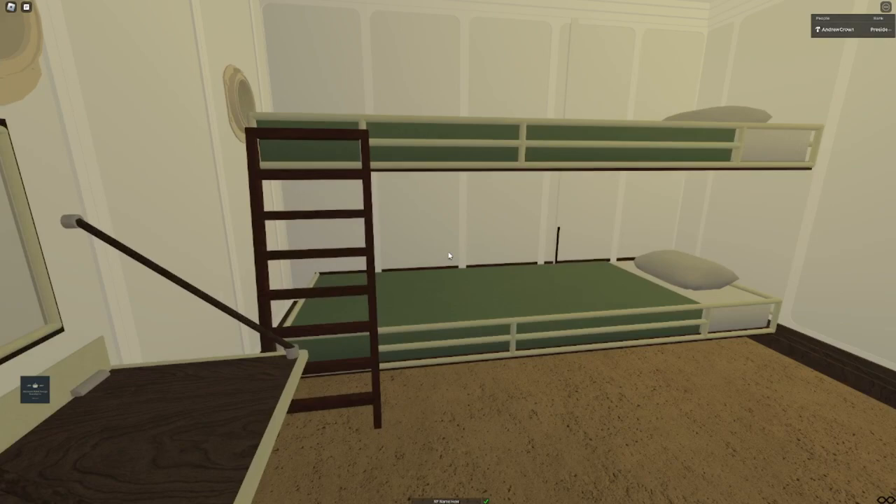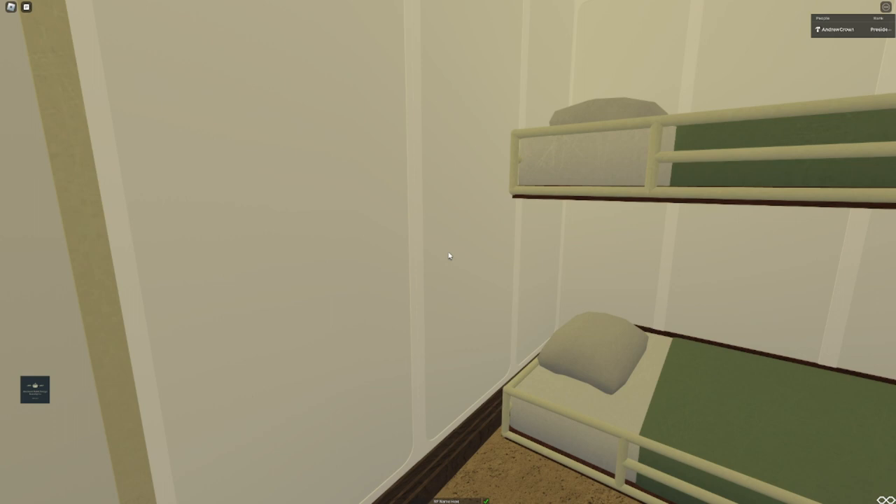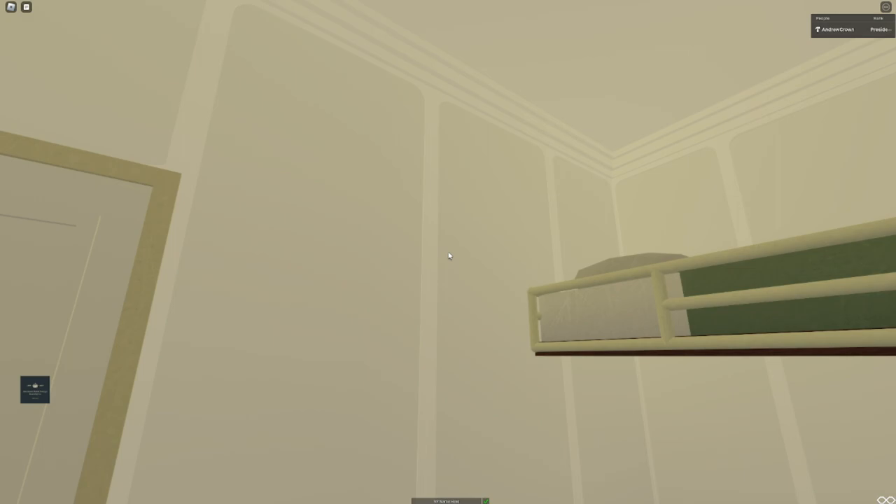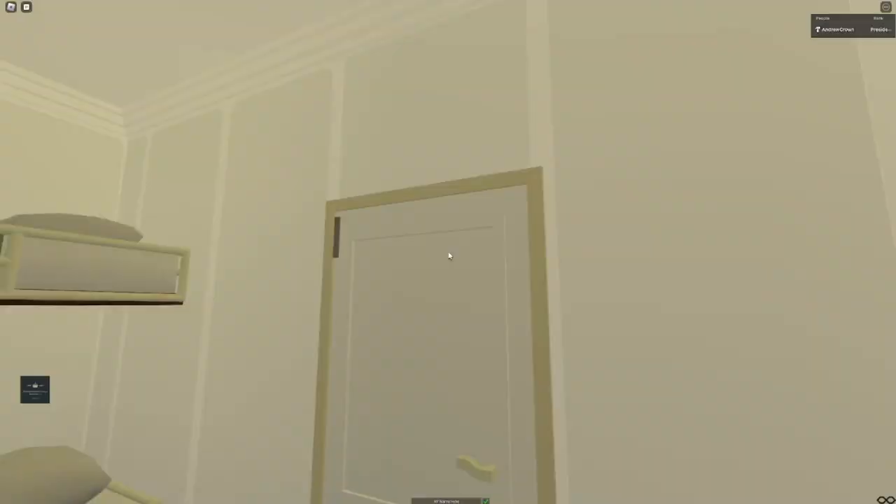Third class also has a two-bed cabin. She has a lighter, beige-ish color for the background paneling. Then we have this type of paneling here for third class - no ceiling paneling, just a small border up top and bottom.